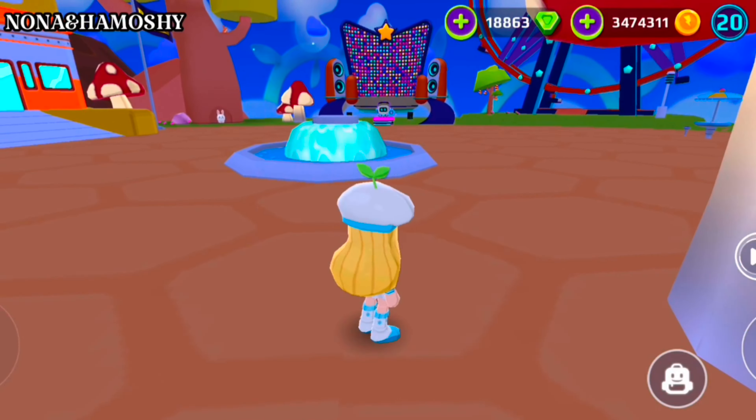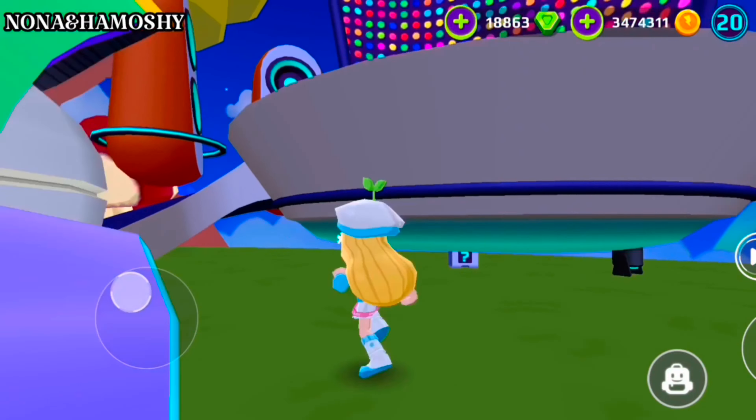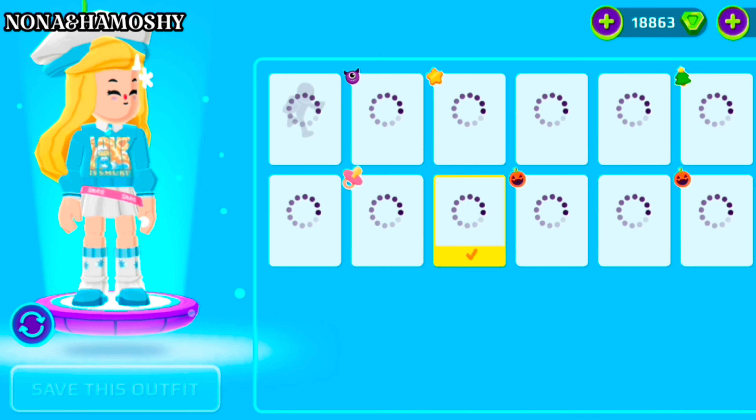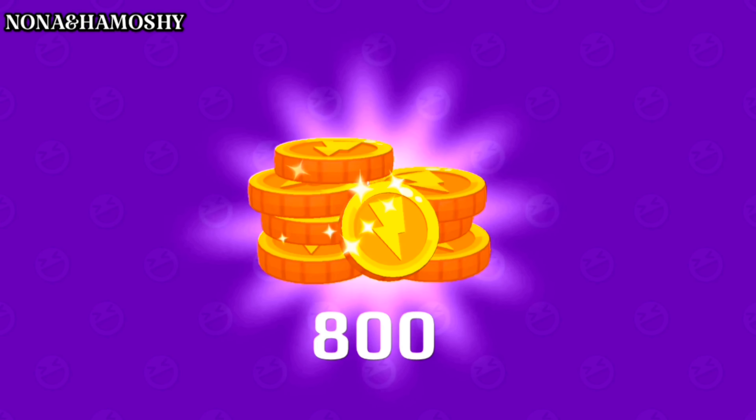The fourth box is easy to find — it's under the stage, but you cannot reach it at this size unless you reduce the size of your avatar. I also got 800 coins.